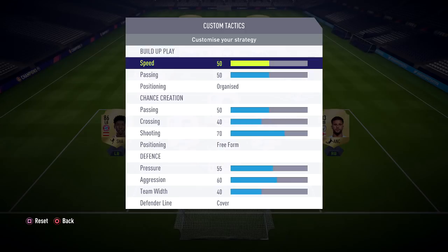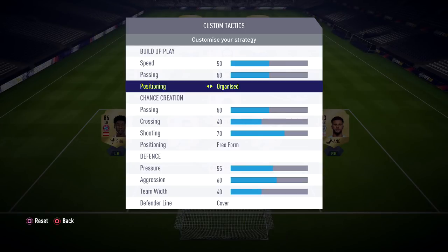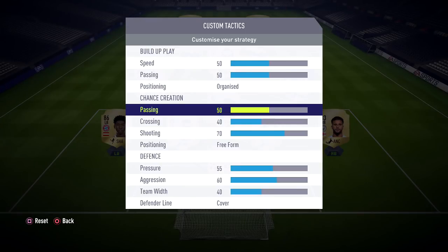Now for custom tactics, this is what I like to run — I've shown this in my other video but in case you didn't see that, I'm going to show you them now. We like to have our speed on 50 because it's nice and balanced, which is what I said I like about this formation. We also like to have the passing on 50 so nothing's too rushed and nothing's too slow — it's a perfect balance.